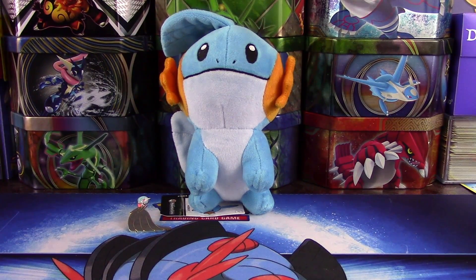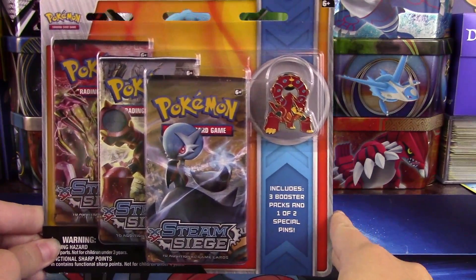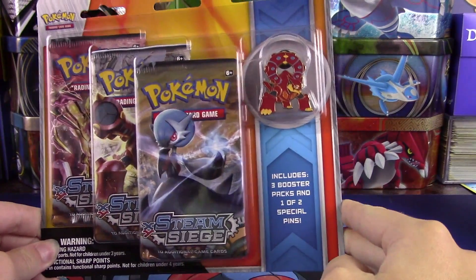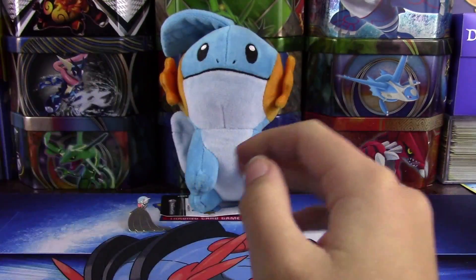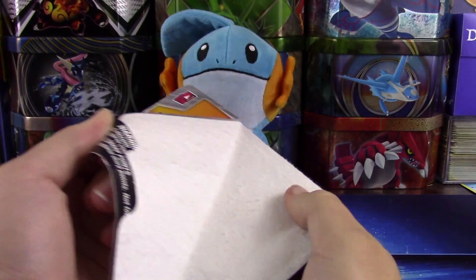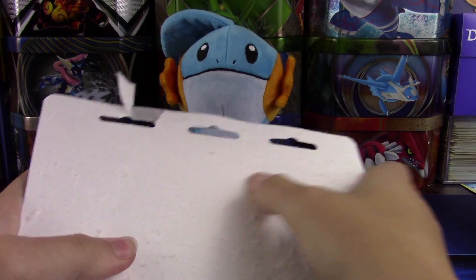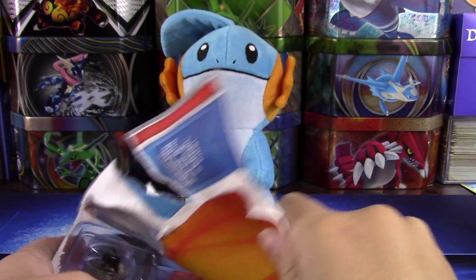Hi guys, Pokey Sisters here — this is Katie — and today we are opening up the Volcanion pin blister. If you missed the video yesterday, I opened up the shiny mega Gardevoir pin blister. Sarah just wasn't in the mood to record, so that's why you're stuck with me. Blame Sarah in the comments and maybe she'll come back for tomorrow's video. If you missed the shiny mega Gardevoir pin blister, you should definitely go check it out — we got some pretty decent pulls out of it.